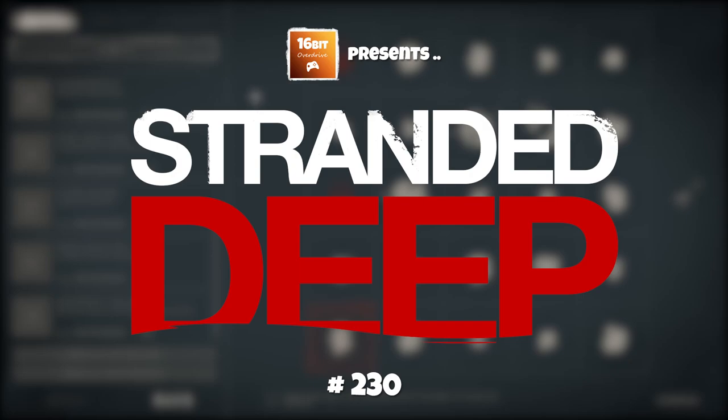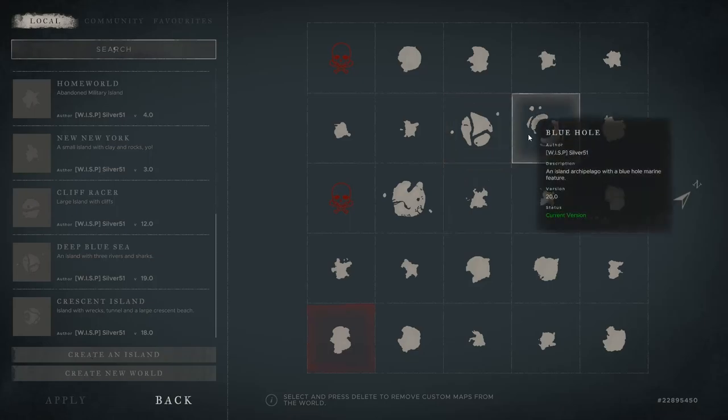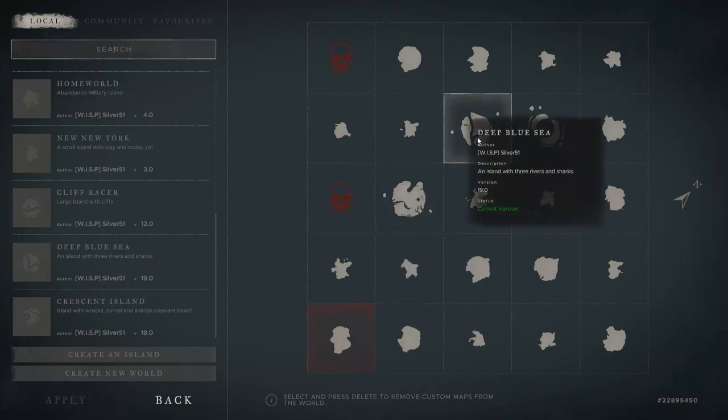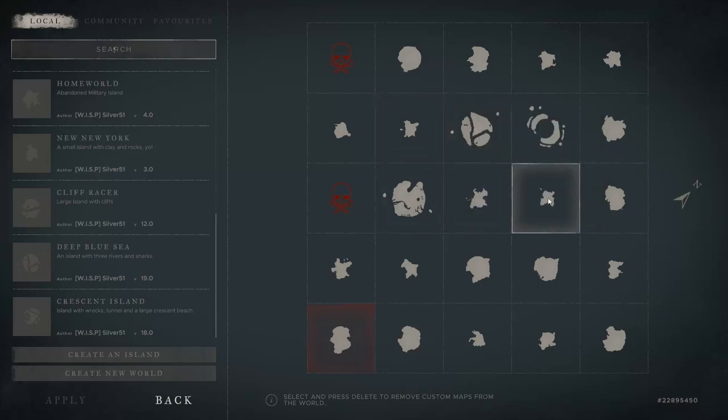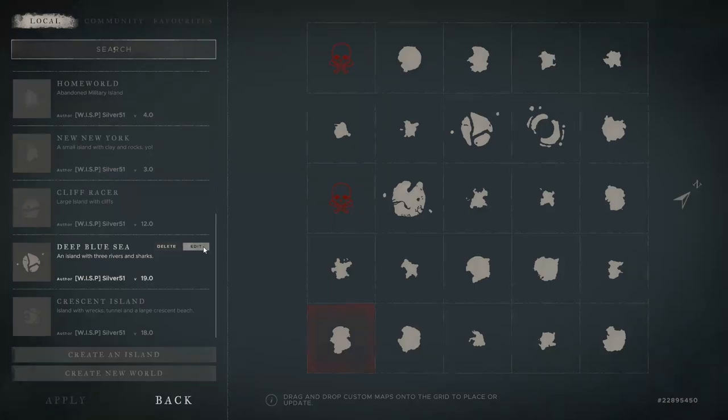Hello and welcome back to Stranded Deep. We're in the Cartographer with our 25 squares representing the 25 islands that make up the entire world. Last time we edited the Bluehole map and Hobbs Rest, bringing them up to date with the 0.48 update. There is one map, Deep Blue Sea, which we've been using in this session but hasn't been updated and it's going to have some problems. So let's go in and have a look at it.